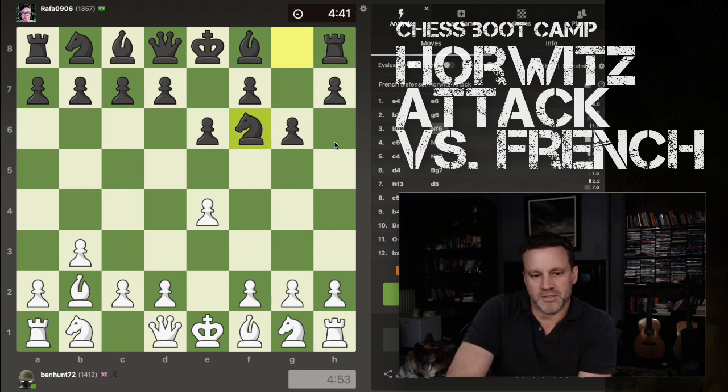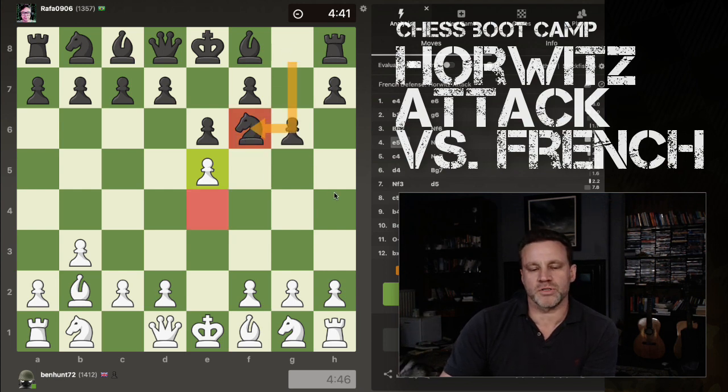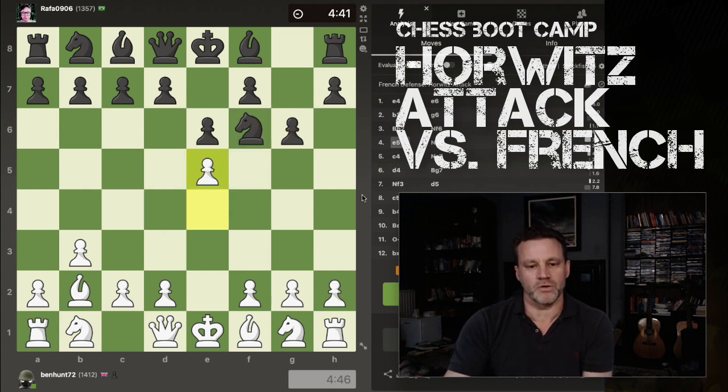He puts the Knight in and then I think to myself, sod it — E5. So you generally don't want to put your Knight out if there's a Pawn that can come forward from the 4th rank to the 5th rank and kick you.